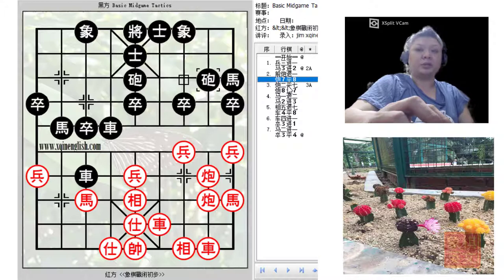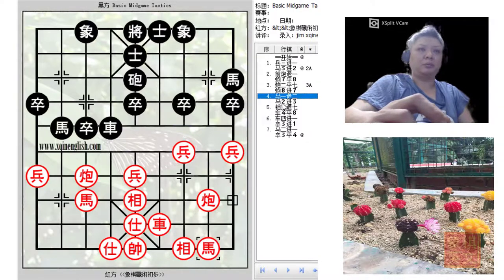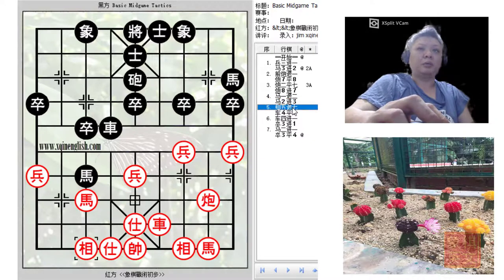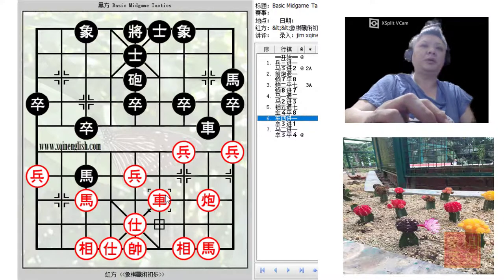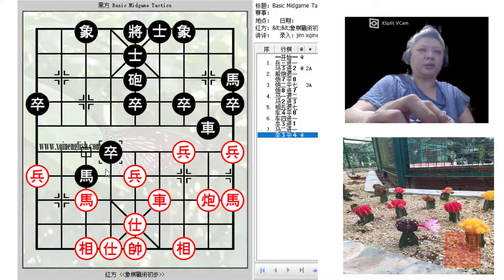Three variations are studied in the book. The first would be c2=7 whereby red accepts the trade. If c2=7 is played, a check is delivered and black would charge his horse across the river, threatening to capture the elephant which is blocked by the red chariot. Red would have to retreat his elephant, and after trading the chariots, this file would be a huge weakness for red. Black would continue with r4=8 to threaten material, forcing red to defend. Black had pinned the cannon and horse in this line and would have a significant advantage.